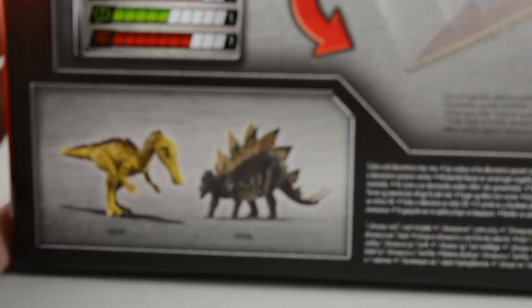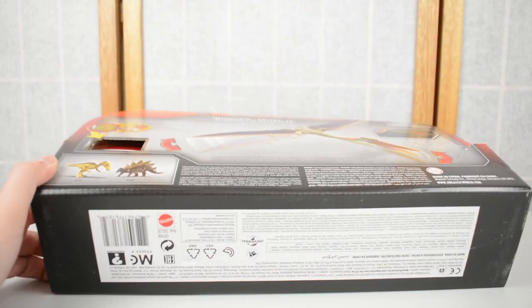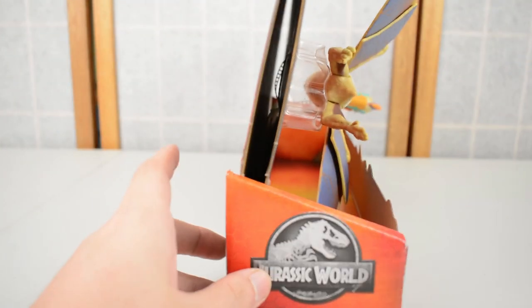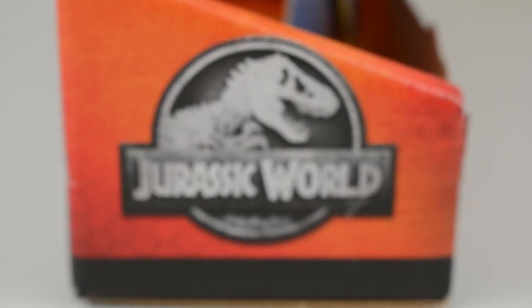We have the Stegosaurus and the Suchomimus — the other Mega Dual Attack dinosaurs — shown on the back along with the Quetzalcoatlus' card. The rest of the back of the packaging and underside feature all of Mattel's legal information, and on one side there's that nice Jurassic World logo.